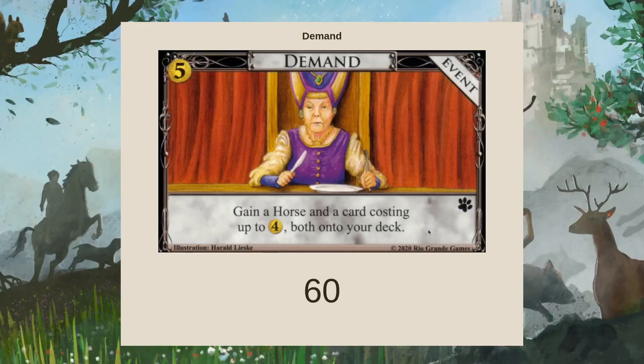Let's watch the countdown, talking about Demand, a Menagerie event. Gain a horse and a card costing up to four, both onto your deck. So what this looks like is it means next turn, because you gain a horse, it's kind of like hand size positive, a little bit. And you get something costing up to four onto your deck.